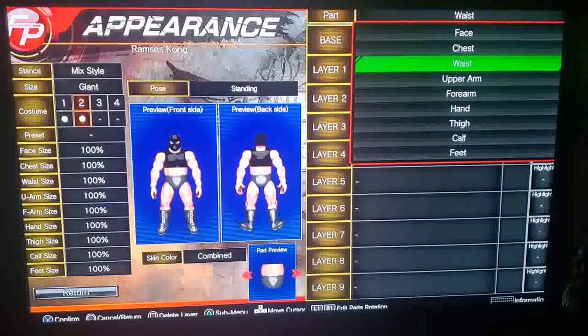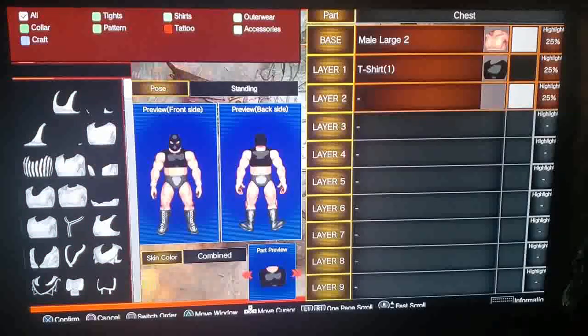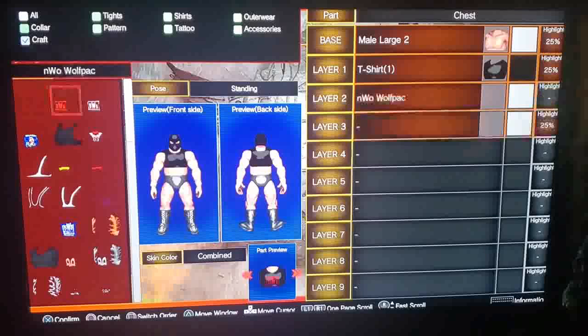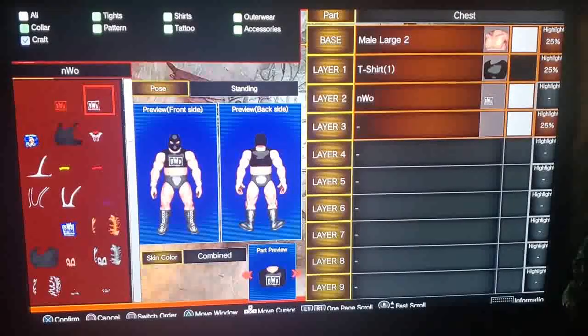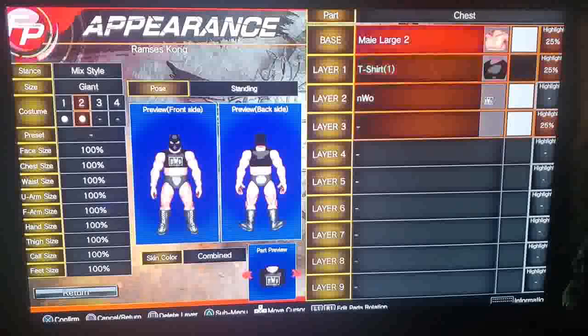The biggest difference with the second costume is I'm going to make it an NWO costume. Go to craft and there's the NWO logo. Keep in mind the one I downloaded goes to the chest, so if you're making an NWO alternate outfit, be careful what type of clothing you use because it doesn't always mesh well depending on its placement.